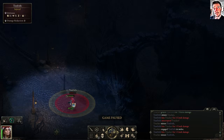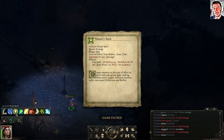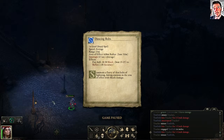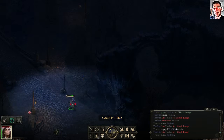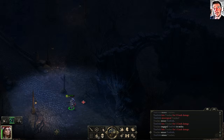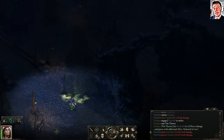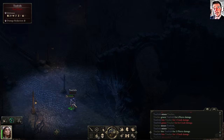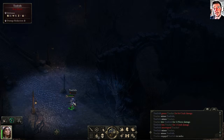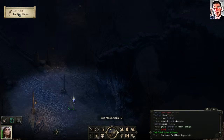Let's try dancing bolts. All these AOE attacks — let's try this one. There's quite a lot of reset timing after casting a skill. Task failed — late for dinner.